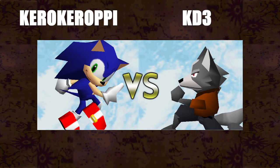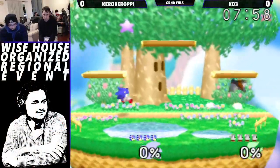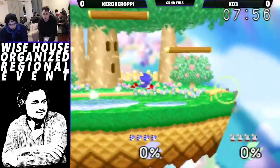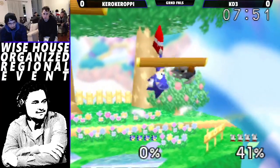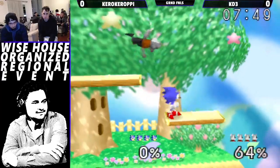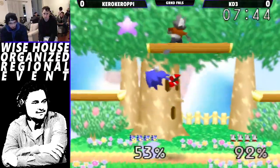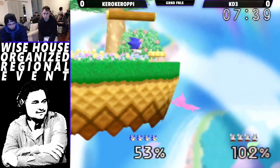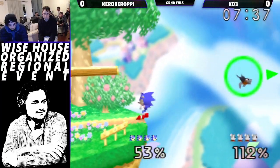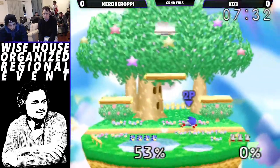This is a tough matchup for Wispy, more so than usual. I wonder how Kiro handles these lasers. KD3 is already retreating to the ledge, giving up some pressure, and Kiro is taking advantage. This is one of those matchups where — I think he wanted to fast ball before that. That's an edge guard Joey does a lot and it works.